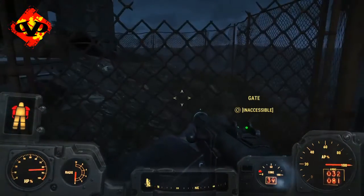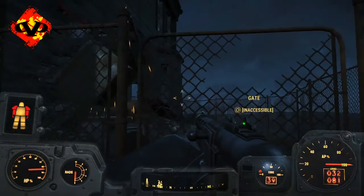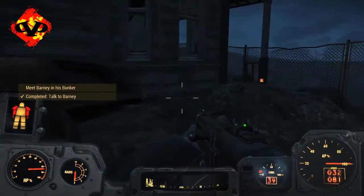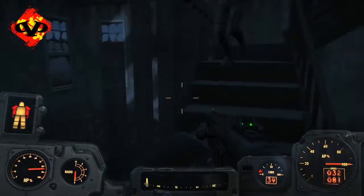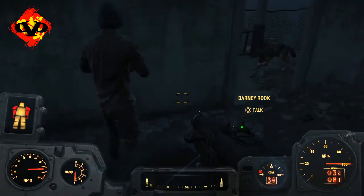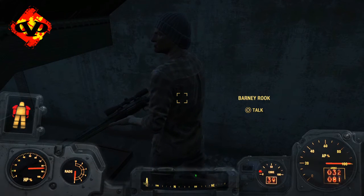His whole entire family has died, there are no survivors and he's the only one left, so you need to help him out. By helping him out I mean going down into his basement and talking to him about what you're going to need to do — which is turning on his automated turrets that he's decided to turn off to reserve ammo.